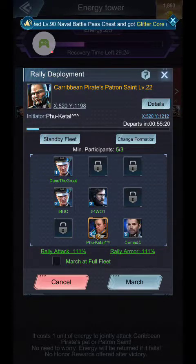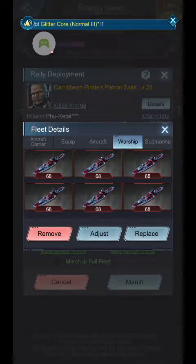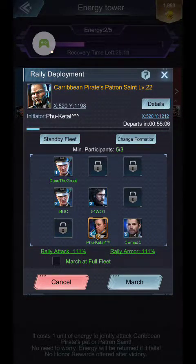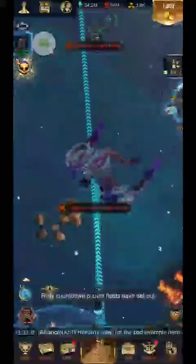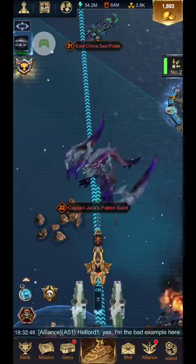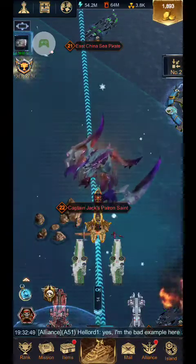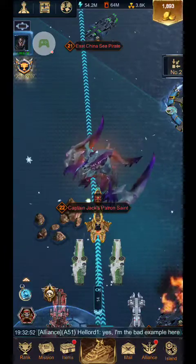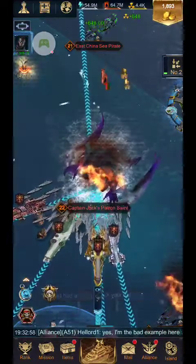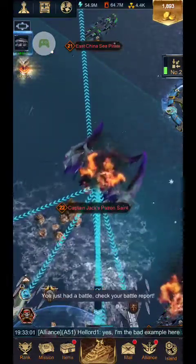My rally attack and my rally armor have now gone up to 111%, and that's mainly because we have full ships. Quite often you can get a 40% jump on these — I think it depends a lot on how you have your buffs set up. That's the big point of why everybody needs to bring full ships: you get increased rally buffs and rally defense, and it helps the person running to actually get a better chance of winning, which then allows that person to go and run higher level rallies.